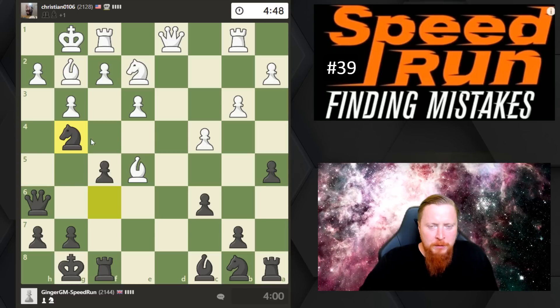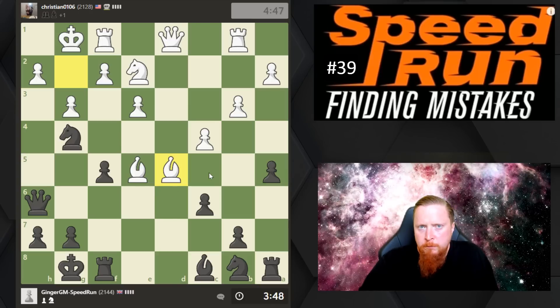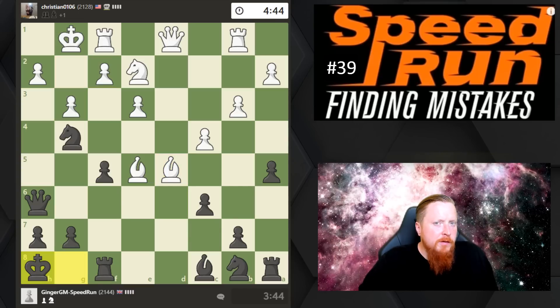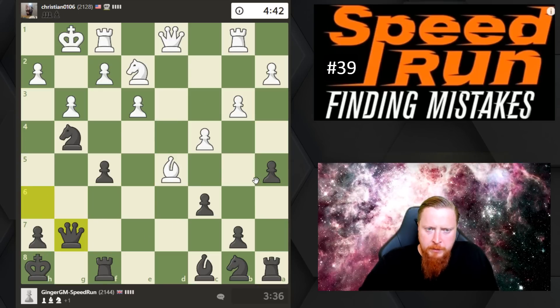I'm just going to move my king — there's no reason to do anything else. If you play good moves, your position isn't going to go wrong. I take with the queen — if I take with the king he has a check — so I take with the queen. He's now got two pawns for the piece.